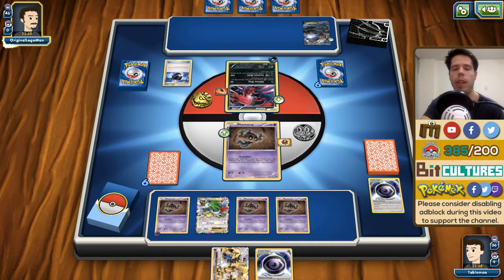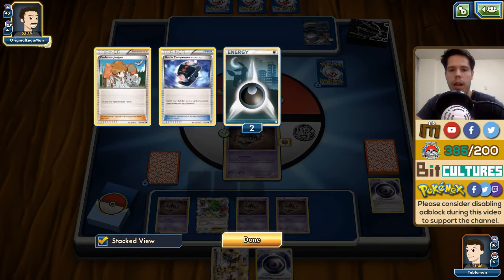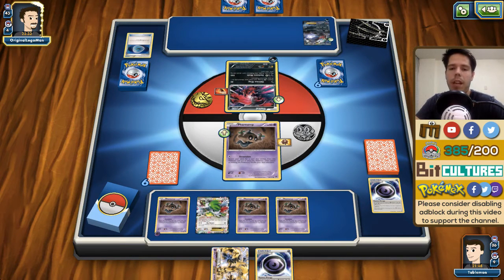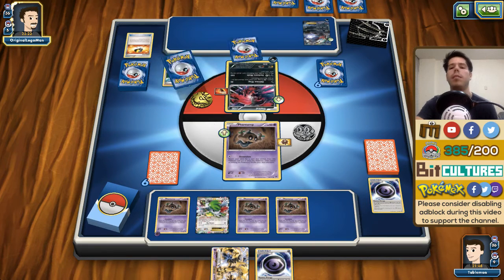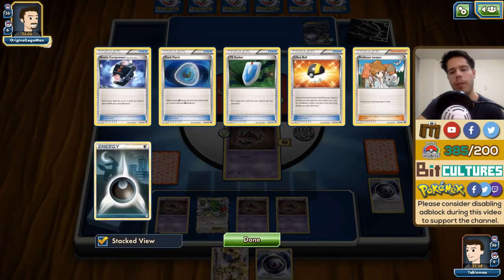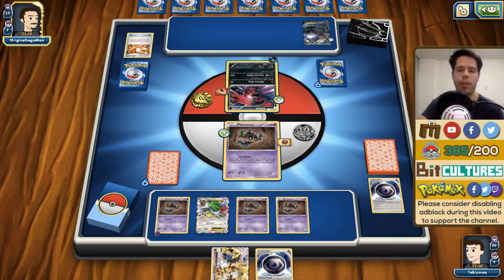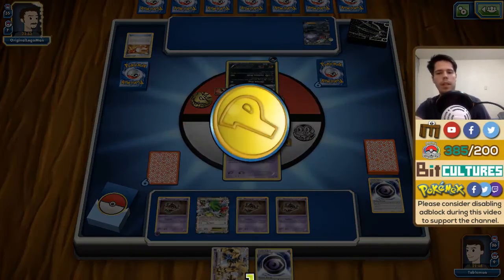That was really stupid of me to not go for Shaymin — that was absolutely the whole plan. I've shown so many misclicks this week and I'm really sorry. In a tournament or real life this would not happen. If Jirachi had been active, my opponent wouldn't have had a supporter, wouldn't have attached an energy, wouldn't have played Dark Patch — wouldn't have done anything besides deal 30 or 60 damage to my Trevenant.